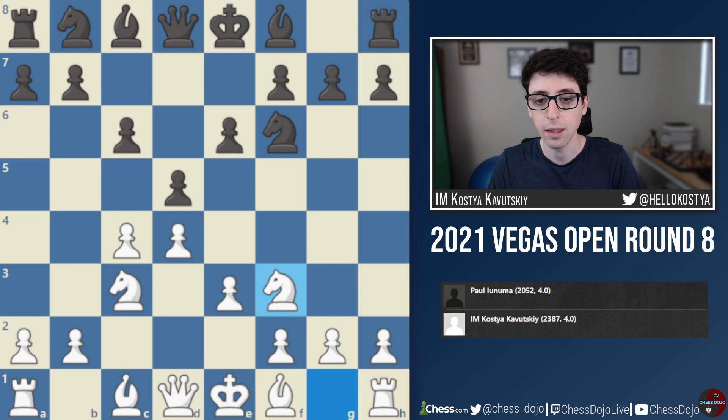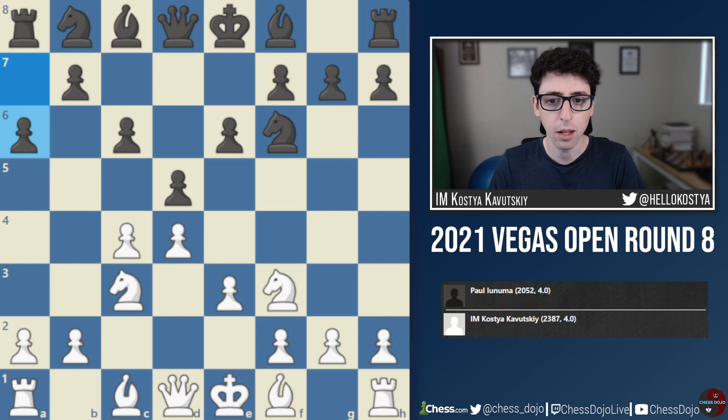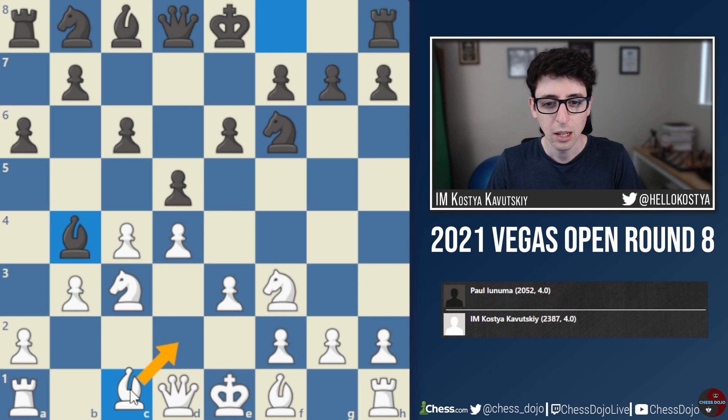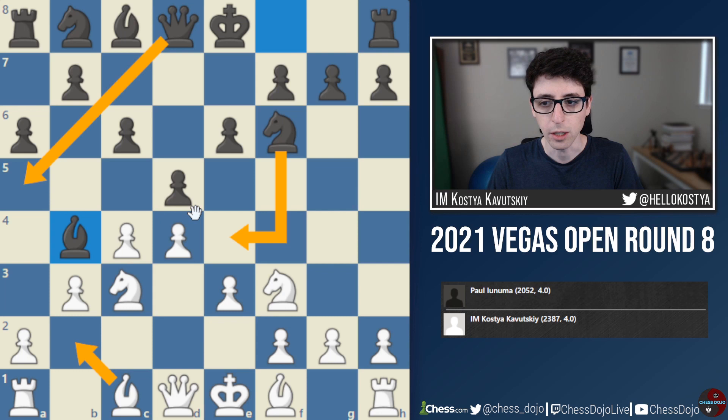My opponent played a6, which is a pretty solid line. The main line is to go Nd7, but a6 was played quite a bit by Anand in his World Championship match against Gelfand, and it has a very solid reputation. I haven't looked at it too much, but I knew the setup I wanted to play, so I played b3. Black throws in Bb4, which I think is an accurate move because it forces Bd2 — if Bb2, white has problems with Ne4 and Qa5, so it's important for white to break the pin right away.